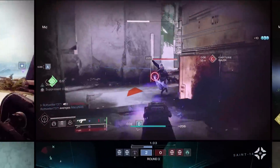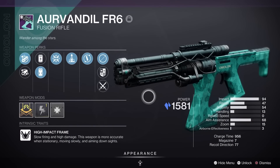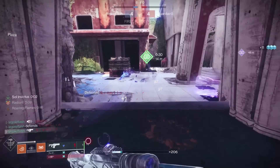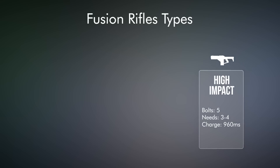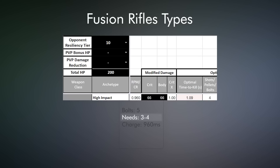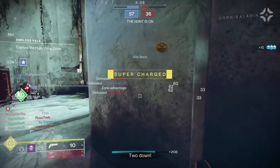Starting in alphabetical order: the Aurvandil FR6, a High Impact Stasis Fusion Rifle. We're starting incredibly basic here with this world drop fusion rifle that can be obtained at random from pretty much any activity. It's a more recent addition from Season of the Seraph, but they really didn't load it with any attention-grabbing perks. High Impact Fusion Rifles shoot five bolts a burst and can eliminate nearly any opponent with only three of those bolts — the exception being if your opponent runs 10 resilience, you'll need four bolts. They are the easiest archetype to kill with if you get past the charge time.